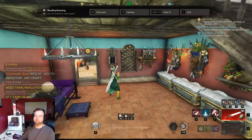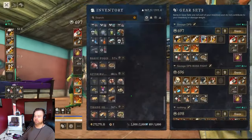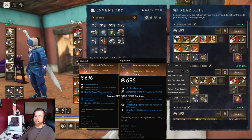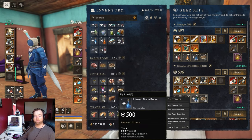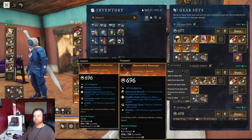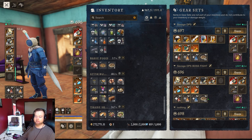One more thing — on the second gear set's earring, I'd definitely recommend finding one with healthy toast, refreshing toast, and nimble. You're going to be dodging a lot, so you need nimble to regain stamina fast. You'll be taking potions often, so refreshing toast helps. Healthy toast gives you an extra way to heal — when you drink a mana potion, it increases your base health by 15%. That gives you four ways to heal instead of three, which is really effective in boss fights where health management is non-stop.